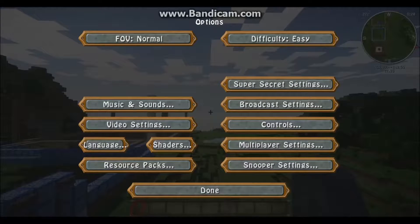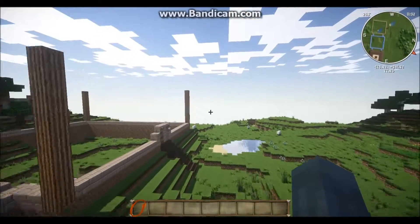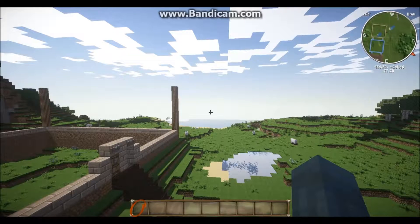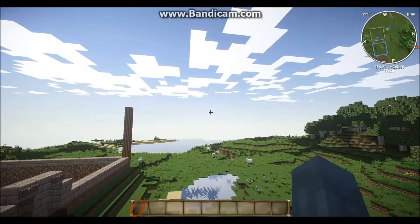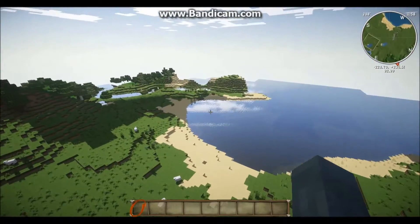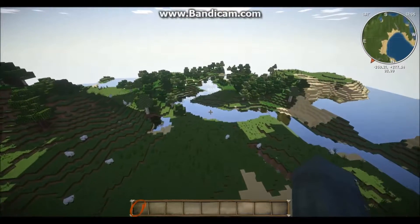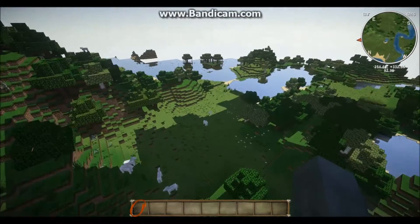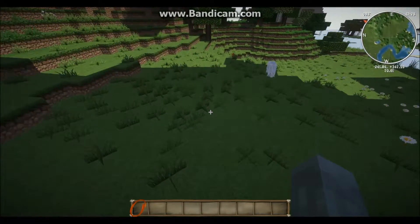Now with that out of the way, I'm going to increase my render distance a little and let it load in. Didn't realize that this was here - that might be a problem. Probably not, we could always just build it out this way. In fact, I think that's what we'll do - we'll have a trail that loops around back here and connects over here. Horses, you better move out of the way.